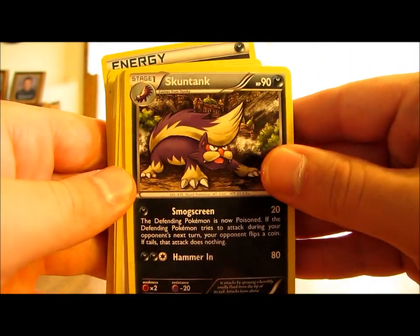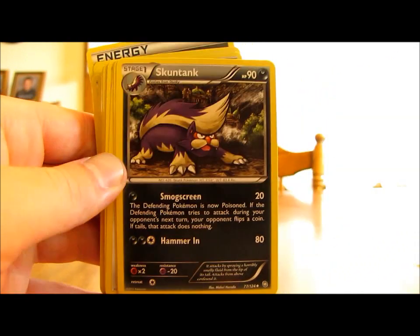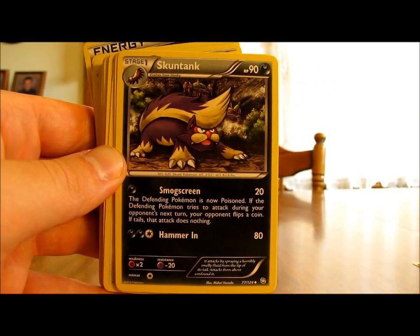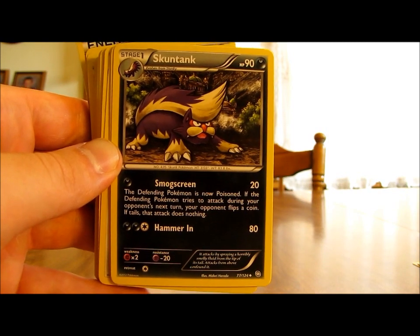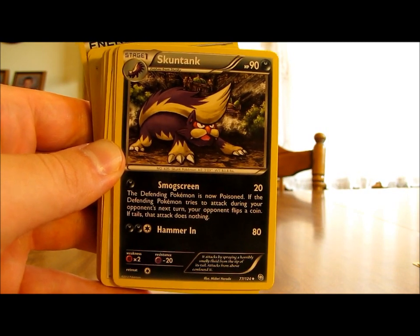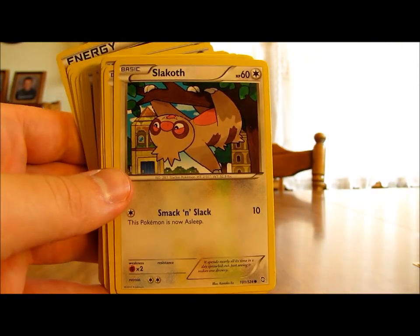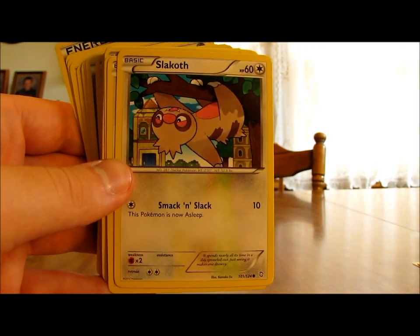Skuntank has 90 HP for a Stage 1, so average HP, with two moves. Smogscreen does 20 damage for one energy card. And Hammerin does 80 damage for three energy cards — definitely a good move. That's it for the Darkness and Psychic-type Pokemon.